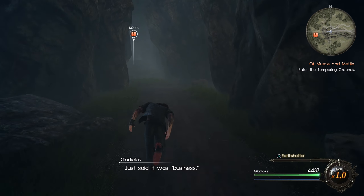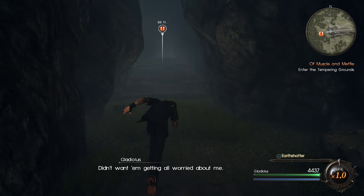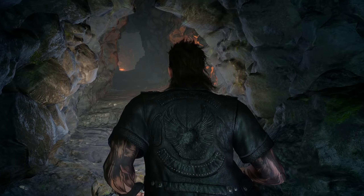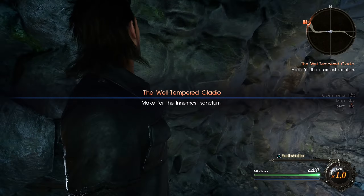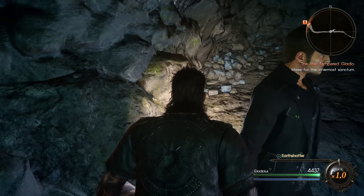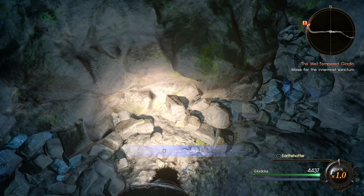Okay, there we go. The Tempering Grounds - I forgot they actually had a name for this place. If you try to walk in the opposite direction, there's just an invisible plot wall preventing you from leaving, so you can't go to like the World Map or Talpar Rest Area.